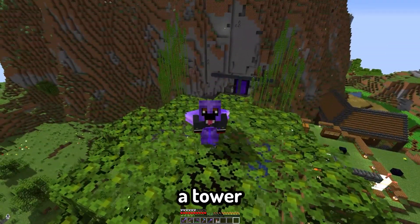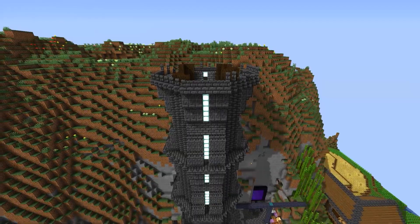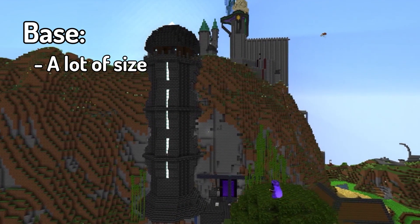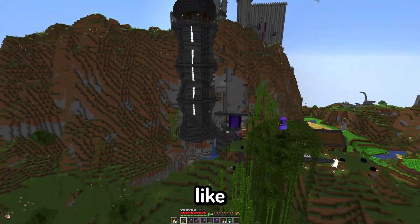I have an idea for a tower that I'm going to put here. So let me go build that first, and then I'll be right back. This is what I'm looking at for the first base. It has a little side, it's pretty big. I'm thinking we need like three more of these around. But this is pretty good. And then a big portal is going to be here.